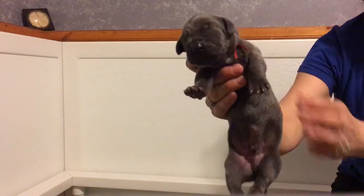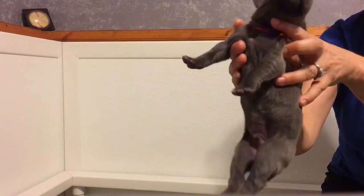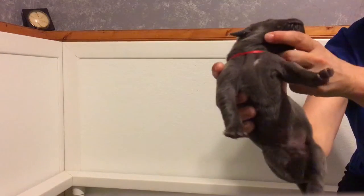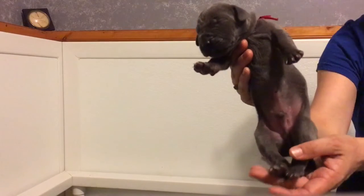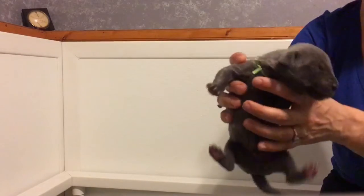Okay everybody, wanted to give you an update on the puppies. We're going to go through them one by one, give you a quick look at them and then give them their names. Starting off with red collar — that's Junior. He's got a little bit of white there on the chest, just a little smidge, and on one of the toes. He right now is the biggest.